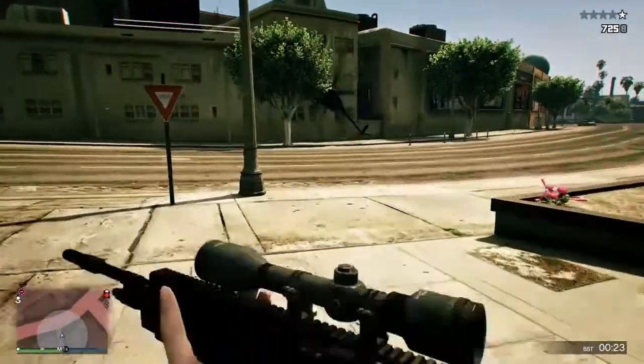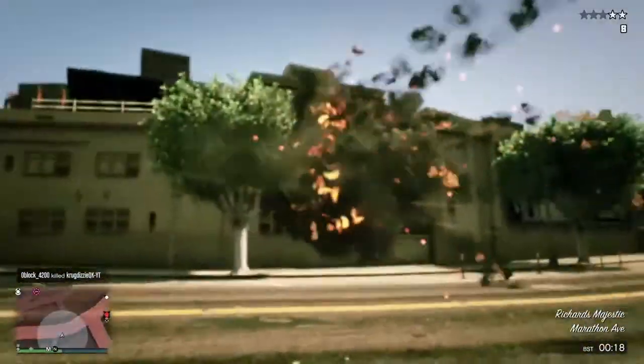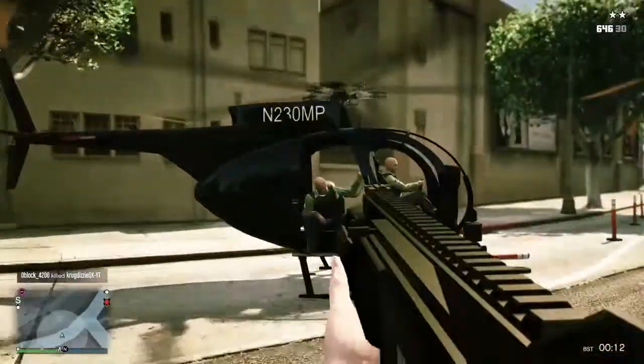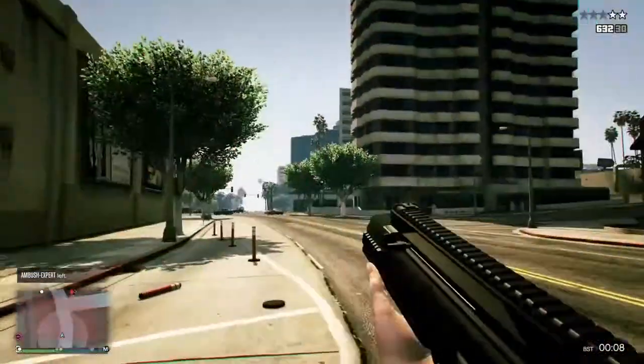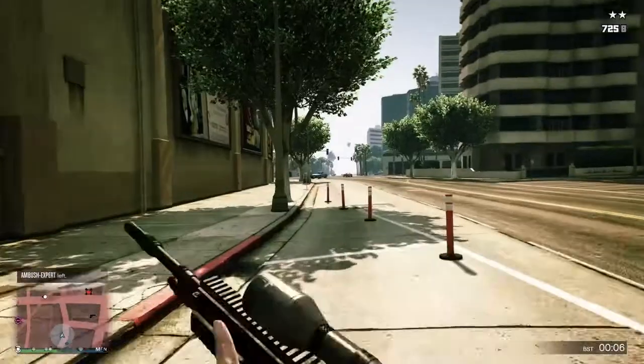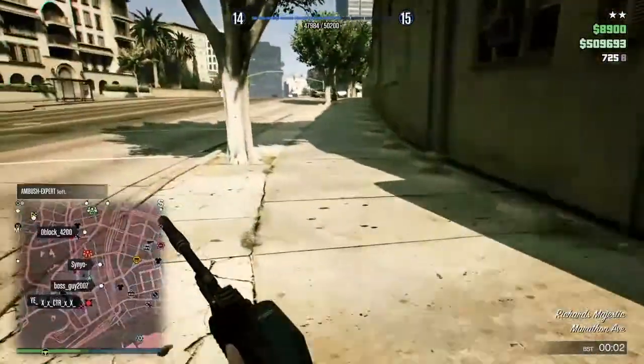The first thing you have to do is go to the clothes store that's closest to where the helipad is, where you can get the Hydra. Sorry if you're not sure what I'm talking about. I don't have the full gameplay — all I have is the gameplay of me shooting my friend. So your friend needs to get a motorcycle, or you have to get a motorcycle.